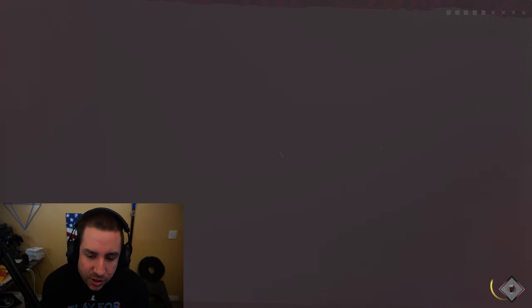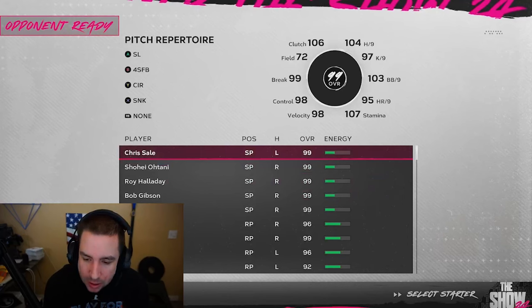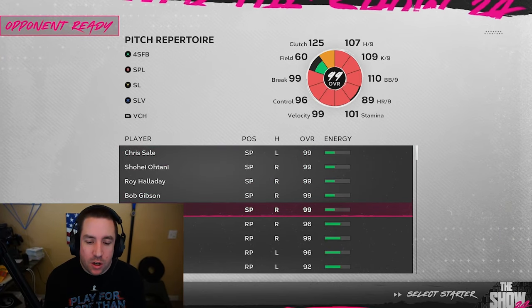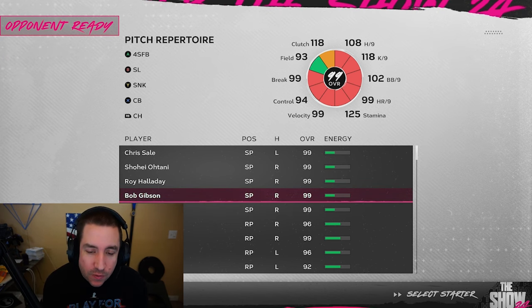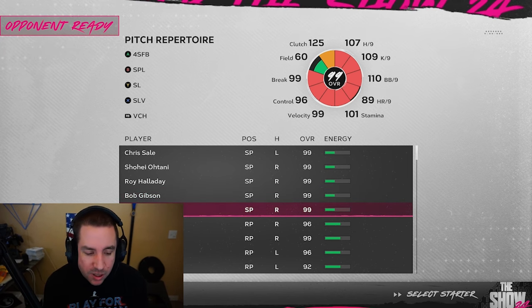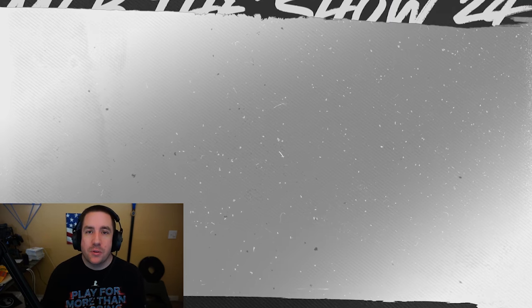We're going to go ahead and play this on veteran difficulty. T-Mobile Park — that's fine. Always pick your number five starter; you pick your worst starter, which means you'll face their worst starter. Or if their fourth starter is a lefty and you have a bunch of righties in your lineup, you can do that too. In this case I'll pick all schemes and that'll be our lineup. See you guys after the game.